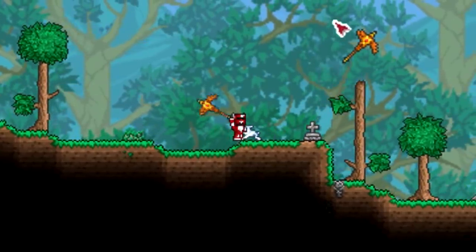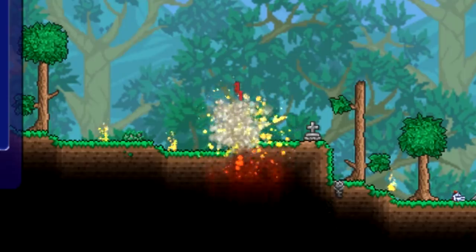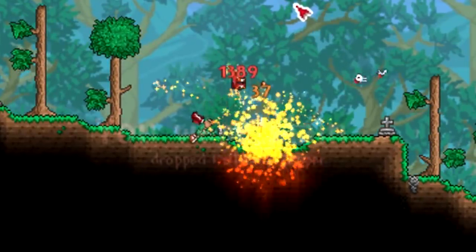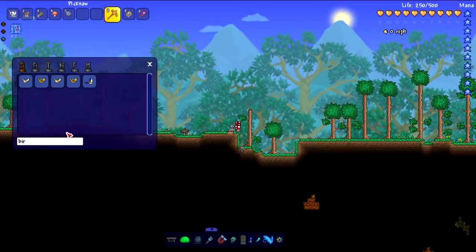Alright, we're moving on to the next features. Apparently bunnies insta-kill you when killed, so let's put it to the test. They don't insta-kill me because I'm in god mode. Let's try it again with god mode off and see how instant this kill is.